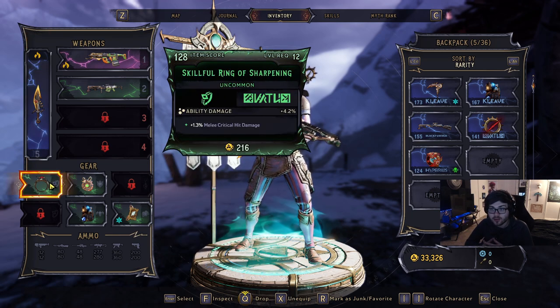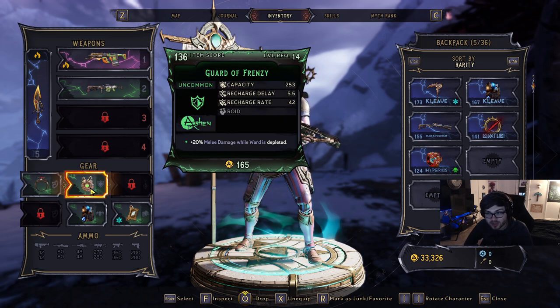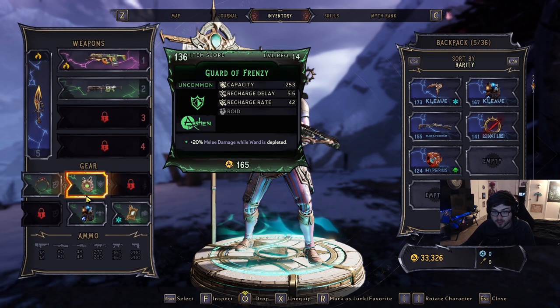I also have things like a ring where you're going to get a melee crit chance, which is really, really good. Then you also have a ward that's giving you like plus 20% melee damage when your ward's depleted. So basically, if you can obviously play around your shield, you're getting that roid damage, and then all your melee damage is stacking.